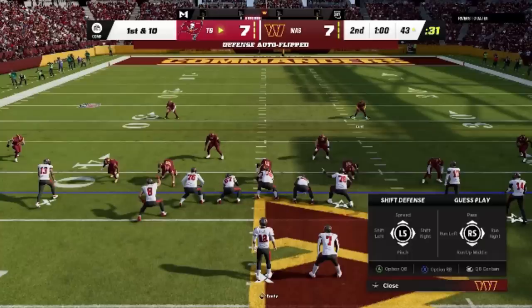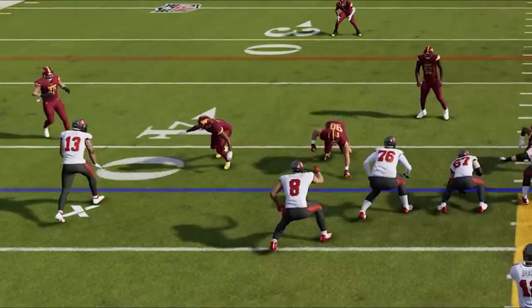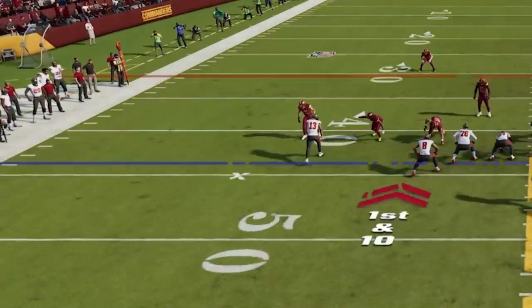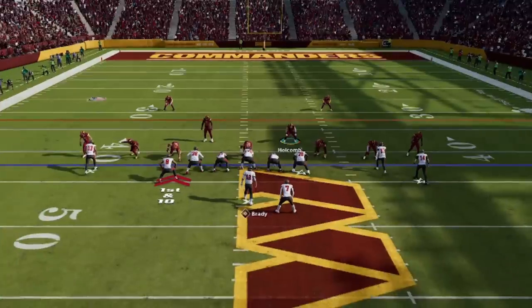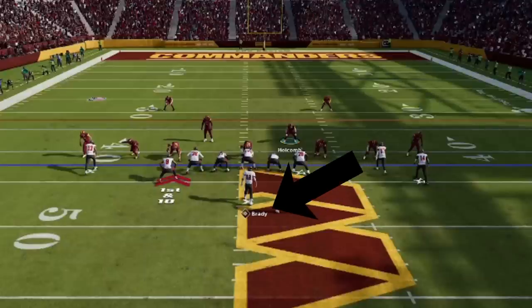Setting up the blitz depends on what the offense is doing. On this particular play, all the receivers are close to the line of scrimmage, so I can press my cornerbacks — that's triangle/Y and down on the left stick. If receivers are spread wide, pressing isn't always the best idea. The most important part is getting the blitzing cornerbacks down at the line of scrimmage, whether you press the whole backfield or just walk them down. Pressing here will help receivers get off the line slower, which helps in coverage.